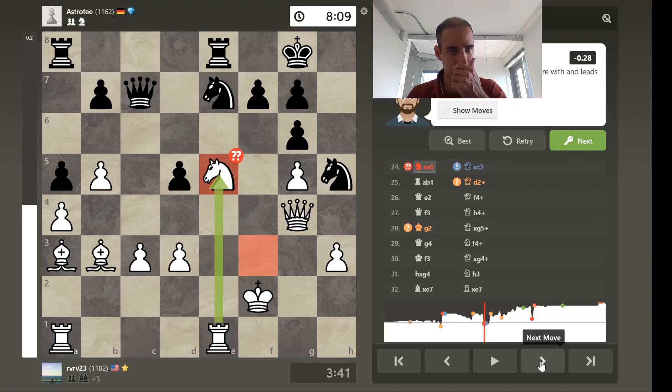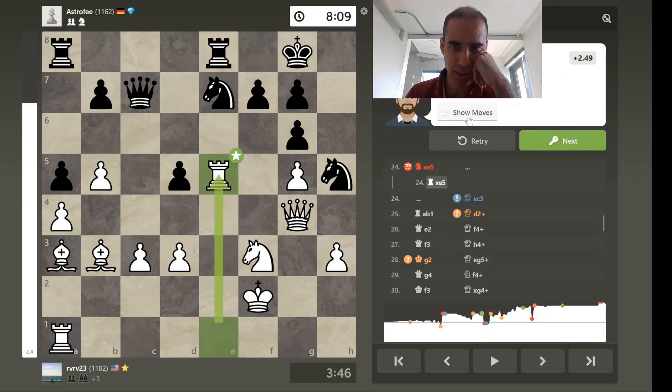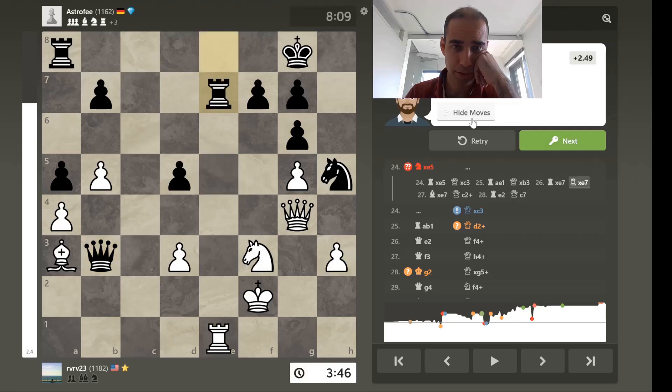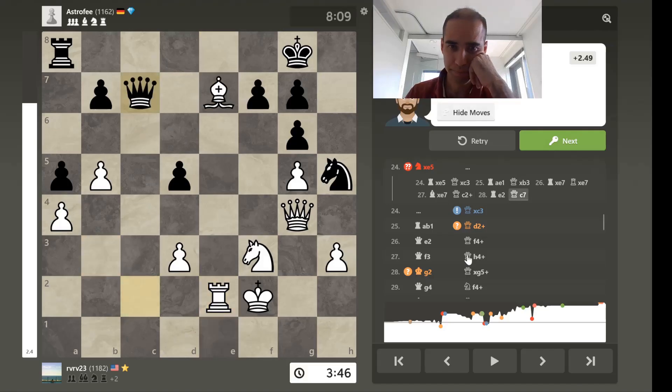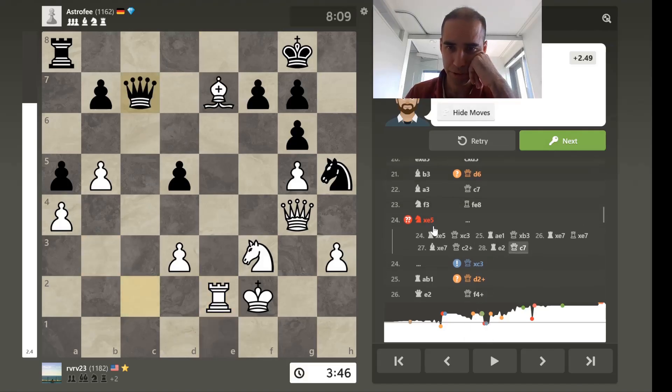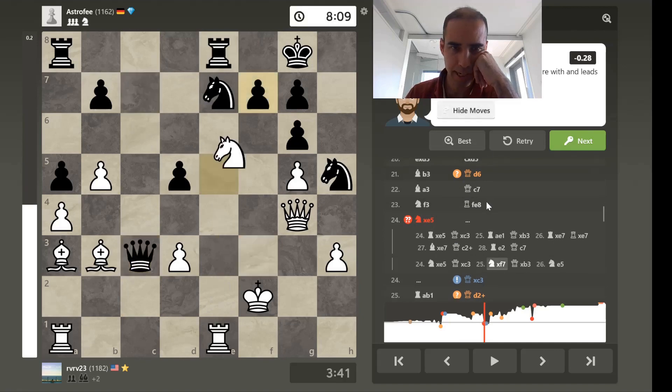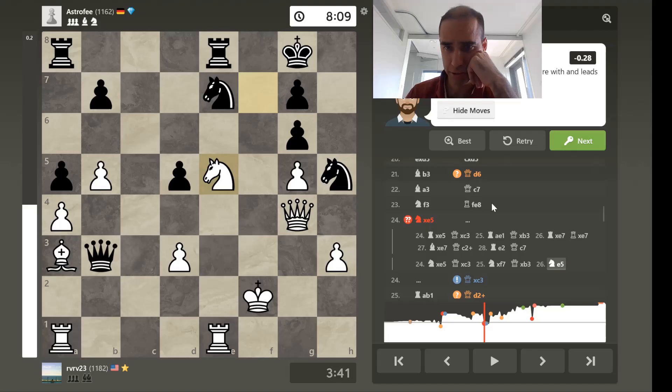Now it looks like there was a little bit of a blunder here, but I'm not exactly sure why. It prefers rook takes because it's a very double-edged, definitely very complicated position. Knight captures could be a blunder, because now you've got to settle for this, apparently.